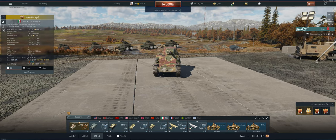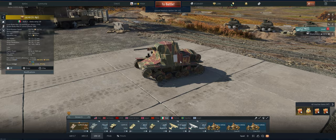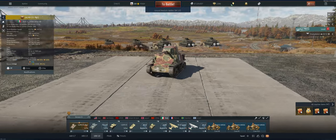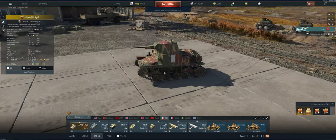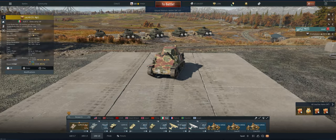And decent armor on the front — 30mm, just make sure you're facing your front towards the enemy because the sides are only 15mm. On the negative side, the tracks are not very wide so you're going to struggle in the snow. It's a pretty slow tank; you're not going to be first to caps. You're going to be more of a support role. Let's take it out and see what we can do.